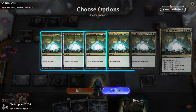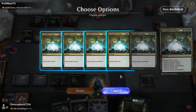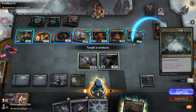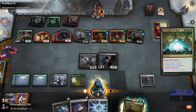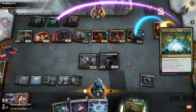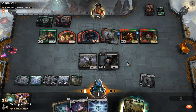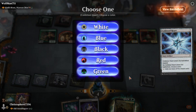They don't have an artifact, do they? None of you are artifacts — so land, enchantment, creature, that's all I need. Creature, enchantment, land. Black, black.